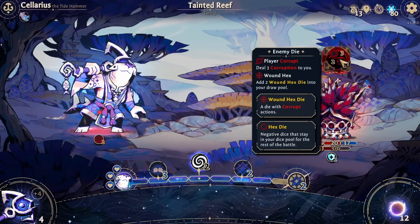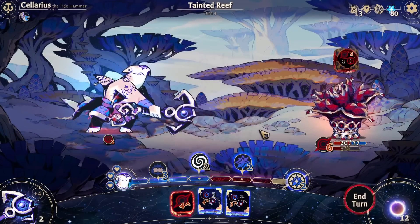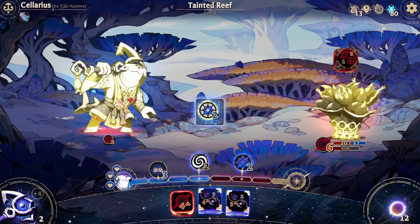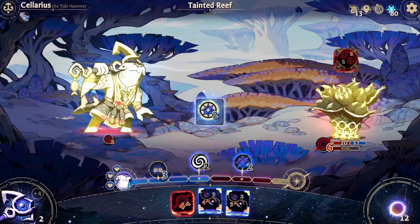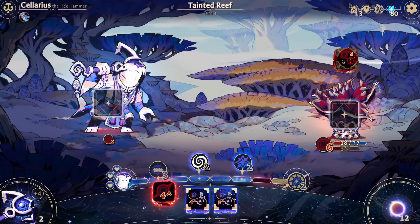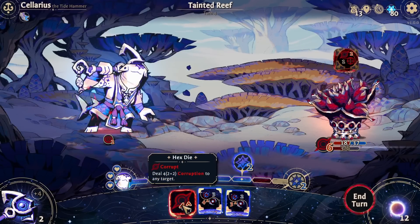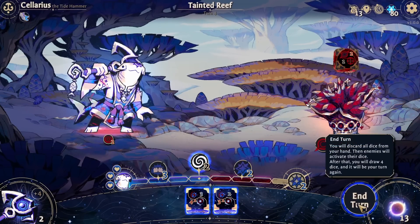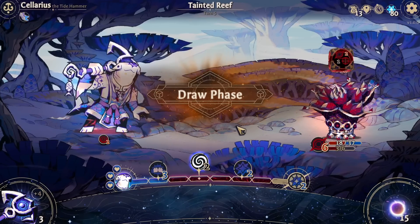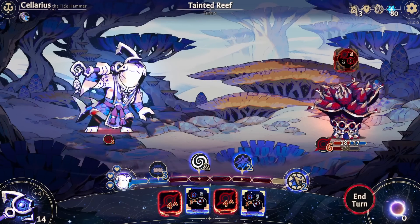Two dice. I guess I could've rerolled that. Oh well. At least we can get rid of that one. The problem is I can't do either of these - I will just hit myself, and that'll be deadly. I can hit myself with it - it just doesn't get me the punch. But it's fine. And unfortunately, those wounds to dice are gonna make my life consistently worse, and there's not much I can do about it.